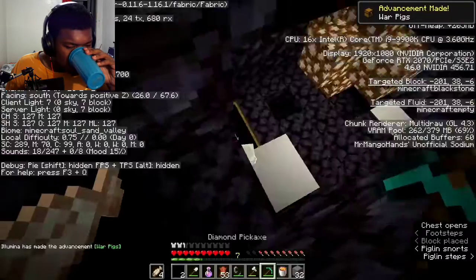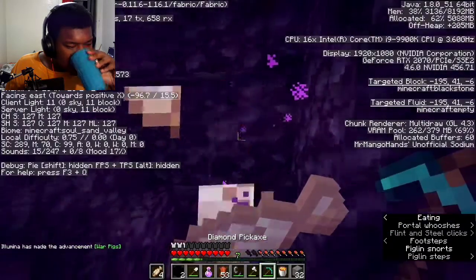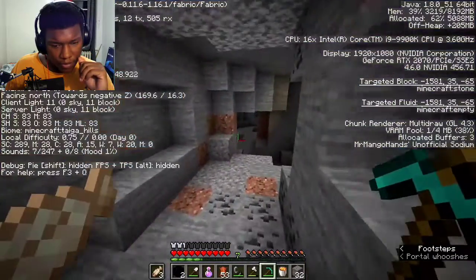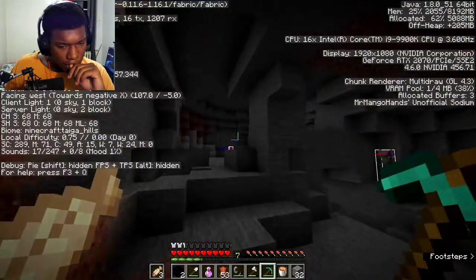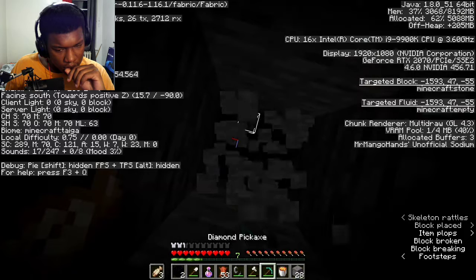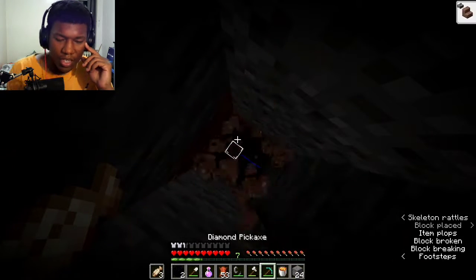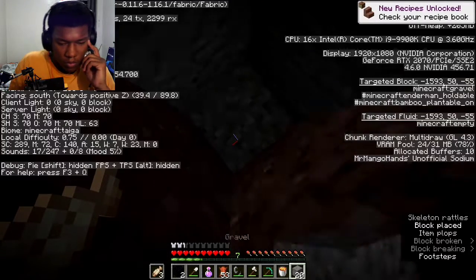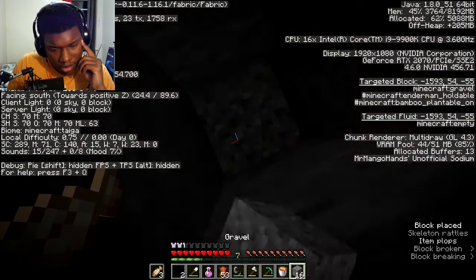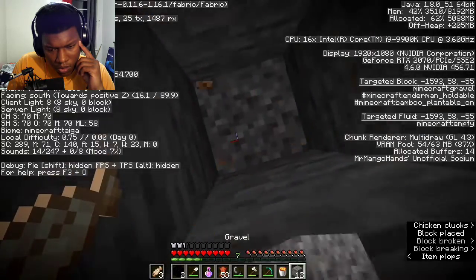All I care about is whether the stronghold can spawn at these coords — if the answer is yes, I'll make my portal there. Unfortunately, I spawned back in a cave, which wastes a lot of time because I have to mine up through so many blocks. It's a pretty unfortunate time loss, just a bunch of digging up.